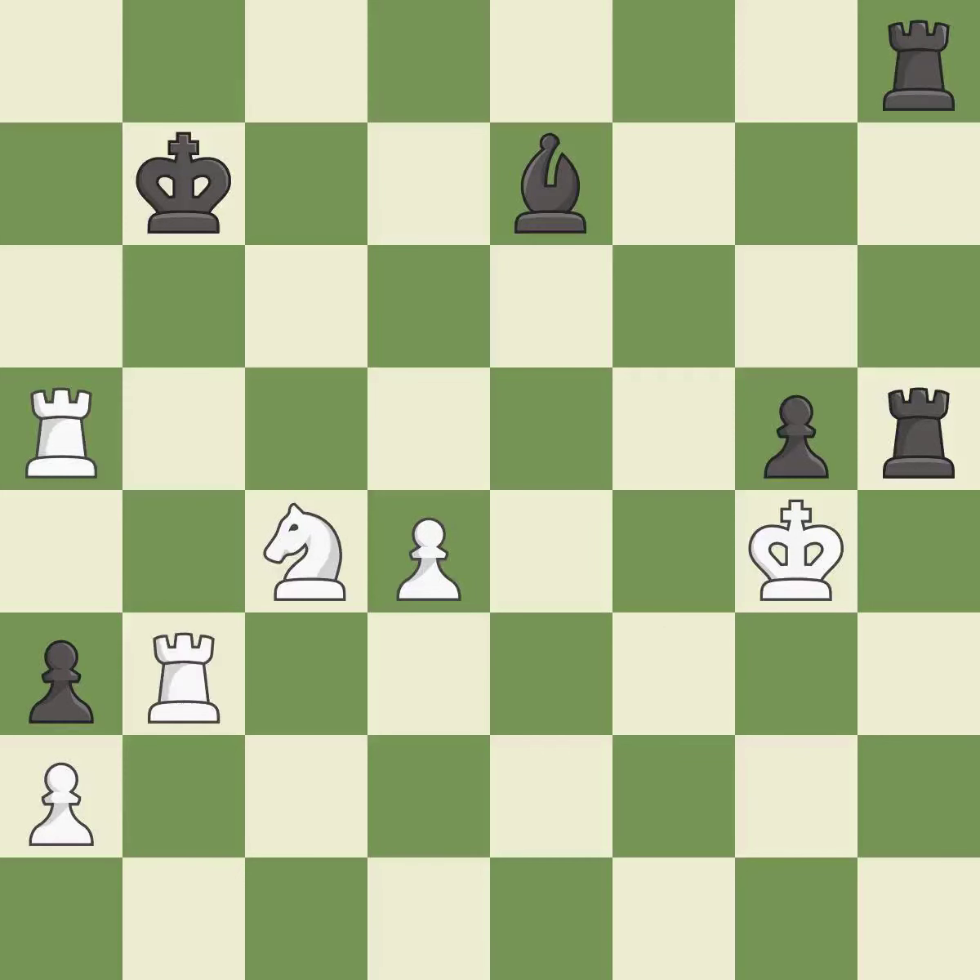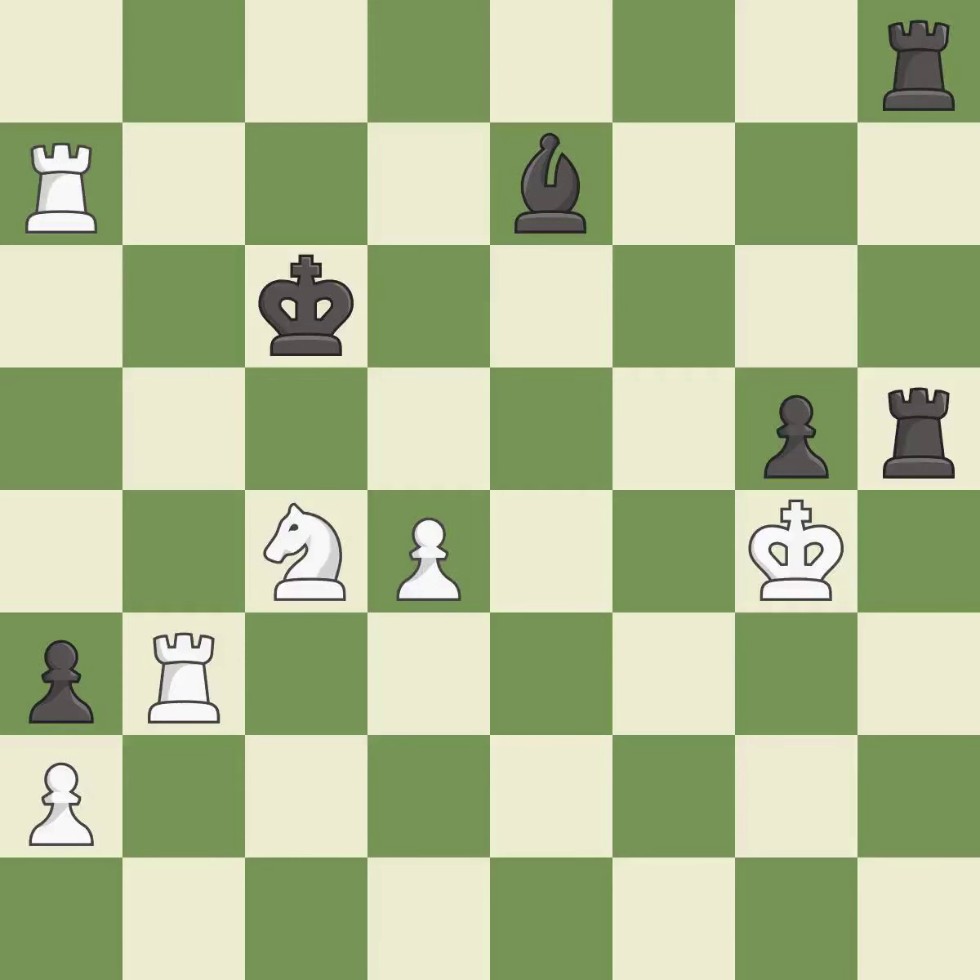This is the only move that works — it is a great move. This evades the check from the rook — it is best. This creates an x-ray attack through two of the opponent's pieces — it is best. This steps away from the checking rook — it is best. That bishop was free for the taking — it is best.